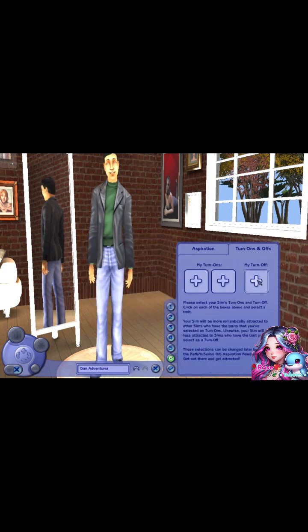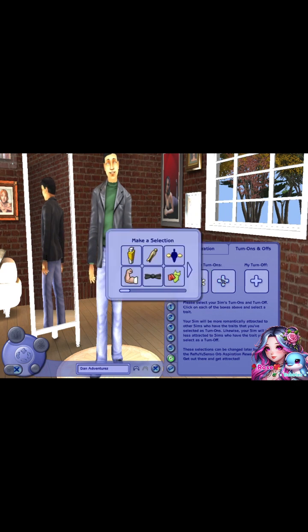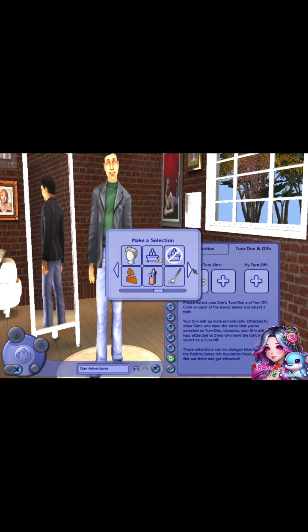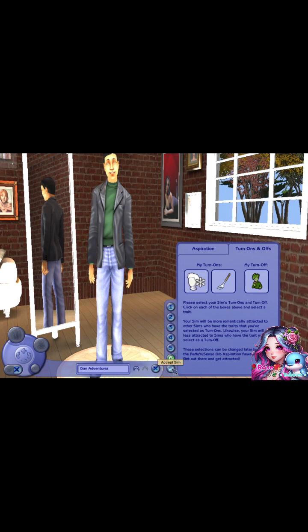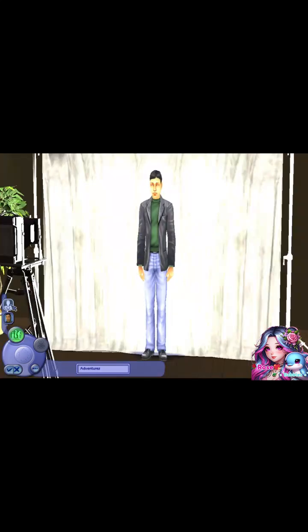For aspiration, let's go with Family. Let's do custom hair. For turn-on, let's do great cook. And for turn-off, let's do plant sim. There we go — we got our first Sim done. Now we need to do a female.